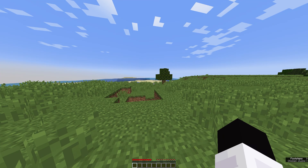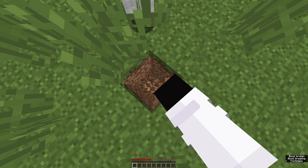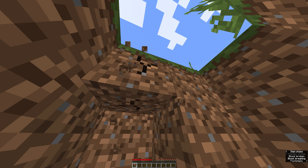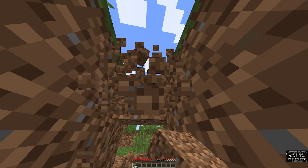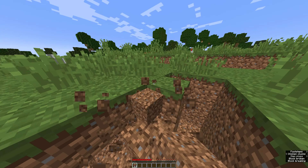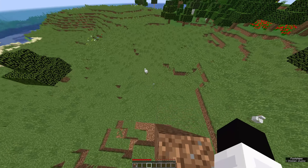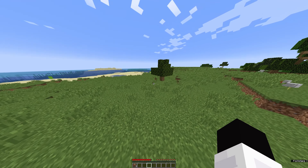Welcome to series two of hardcore survival. Let's make a bit of a dirt tower here so we can remember what our spawn block is and how we can set up farms close to it. As you saw in the last series, we died to an endermite — hopefully we don't do that this time because that would be really depressing.